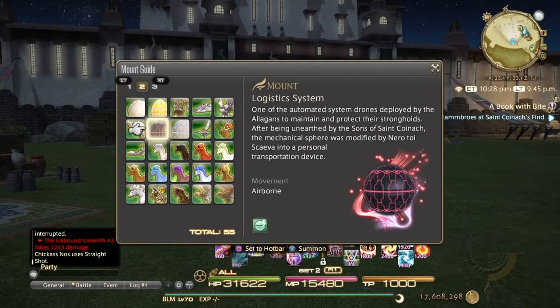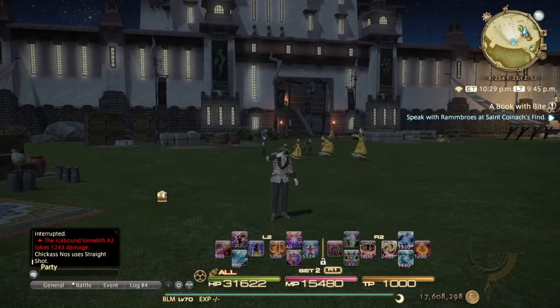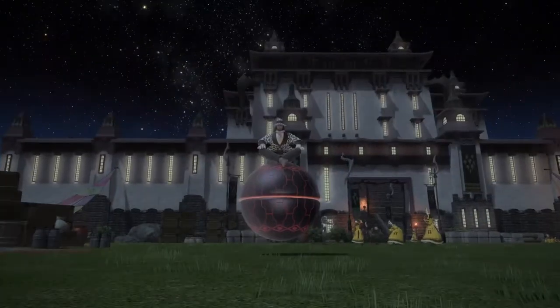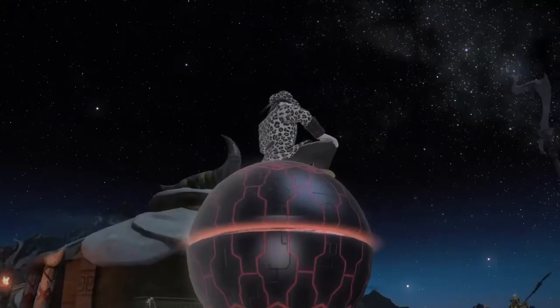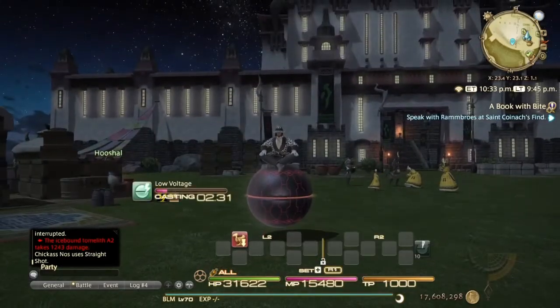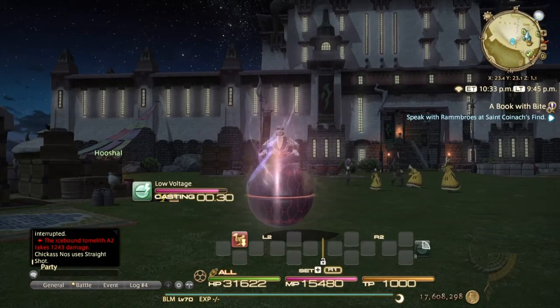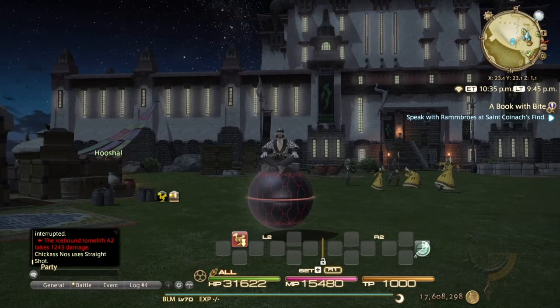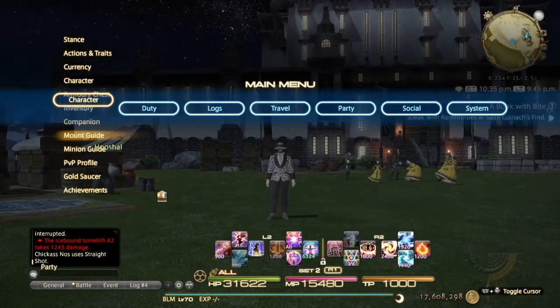Just to compare the two — this is the black logistic system, the black ADS, just to compare: black and red. It also does Low Voltage, same as the other one. Pretty much the same mount, just a reskin.